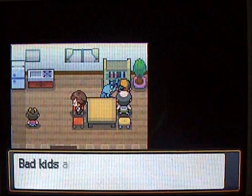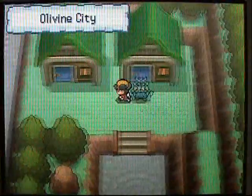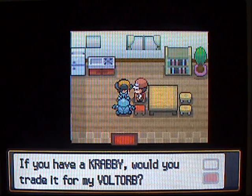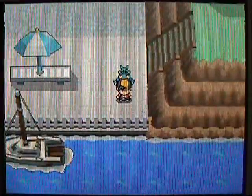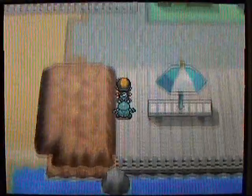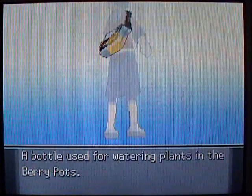If you have the Seal Case — which you get from healing up those Miltank just north of Olivine — the girl in there will give you Seals for your Seal Case, which you can use for Ball Capsules. Right over here is a guy that wants to trade for a Krabby. If you have a Krabby, he will give you a Voltorb in return. You can actually catch Krabby right next to Olivine City, so I'll show you that right now.